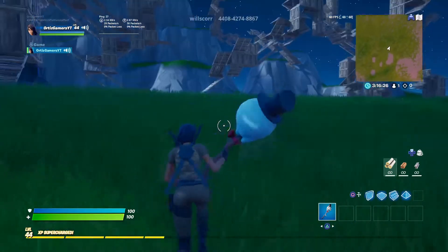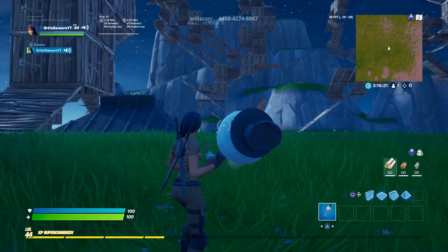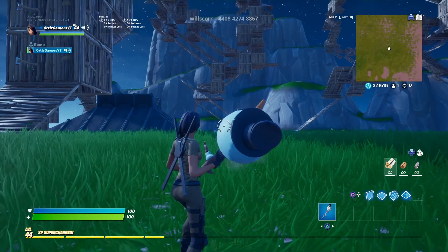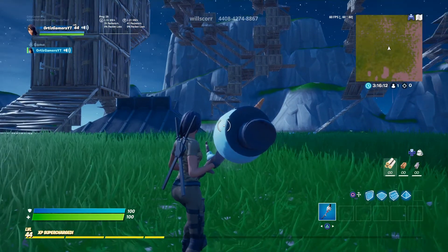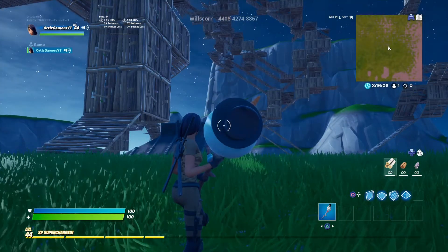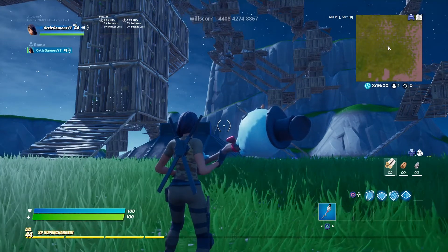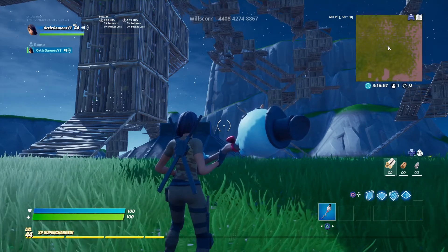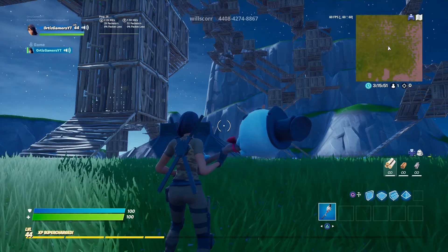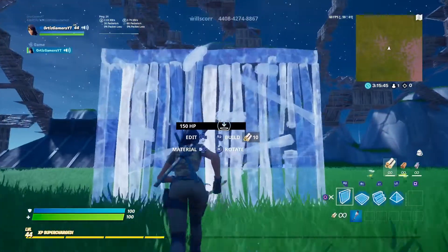Hey guys, it's El here, welcome back to the YouTube channel. Today we are here to talk about high ground retakes. Fortnite Chapter 2 Season 2 is a unique type of season — it's very hard to get advantages in build fights or box fights. I'm here to talk about some high ground techniques: one I came up with, one I'm working on, and one I found from someone named Livid Sumo — used to be OS Sumo.